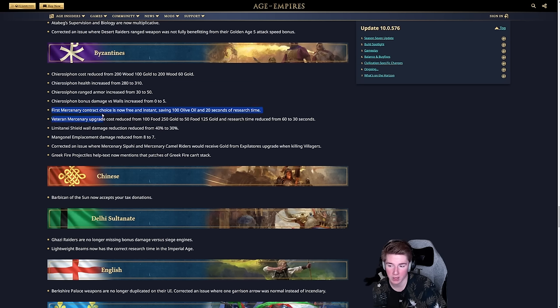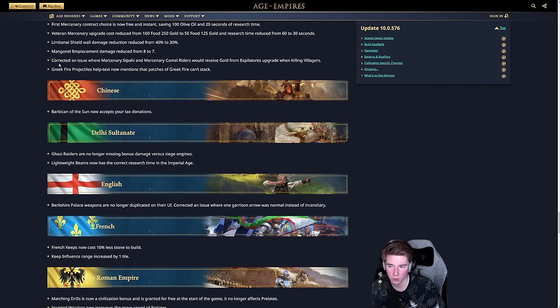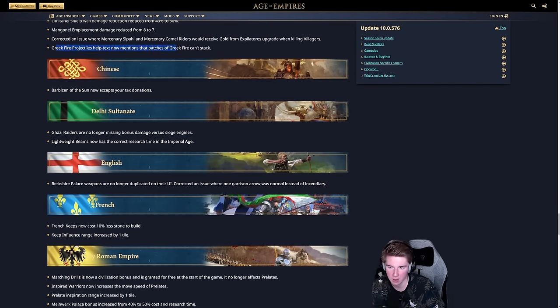For the Byzantines, the Kairos Siphon cost has been reduced from 200 wood and 100 gold to 200 wood and 60 gold — a nice buff encouraging more feudal ram pushes. Its health increased to 310 and ranged armor increased from 30 to 50. Kairos Siphon bonus damage versus walls increased to 5. The first mercenary contract choice is now free and instant, saving 100 olive oil and 20 seconds of research time, allowing Byzantines to get mercenaries up much faster. Veterancy upgrade cost on mercenaries is now halved — 175 instead of 350 resources and 30 seconds instead of 60. The Limitanei shield wall damage has been nerfed from 40% to 30%, and manual emplacement damage reduced from 8 to 7.